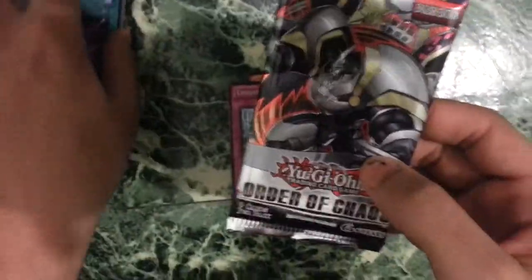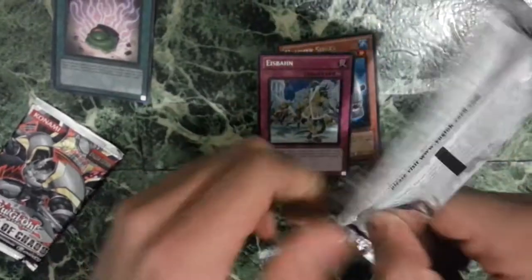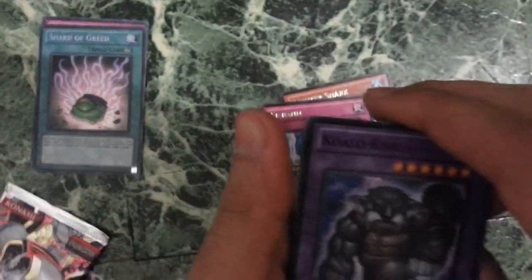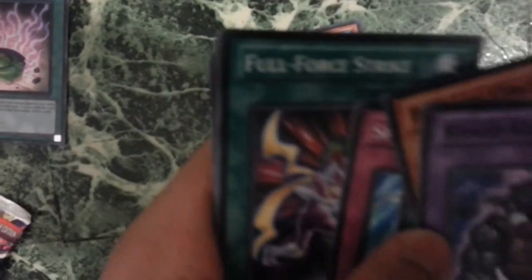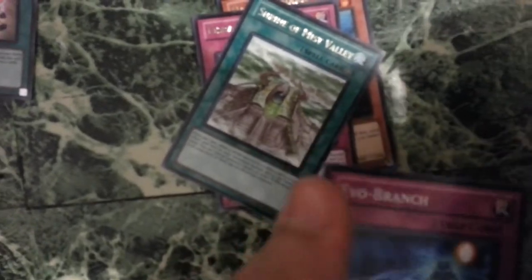I think they're doing so far so good. Now an Order of Chaos. Don't worry guys, I'll get better at opening packs — I know I'm pretty bad at that. We're gonna have a Kola Kola, a Photon Circle, a Double Defender, a Splash Capture, a Shrine of Mist Valley for the Rare. A Full Force Strike, an Inzektor Geo Vivo, a Galaxy Storm, and an Evo Branch.